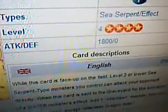What we're looking at here is another Atlantean monster that's been revealed — it's called Atlantean Dragonrider. Let's look at this guy: it's a Water Sea Serpent effect monster, Level 4, Attack 1800, Defense 0.